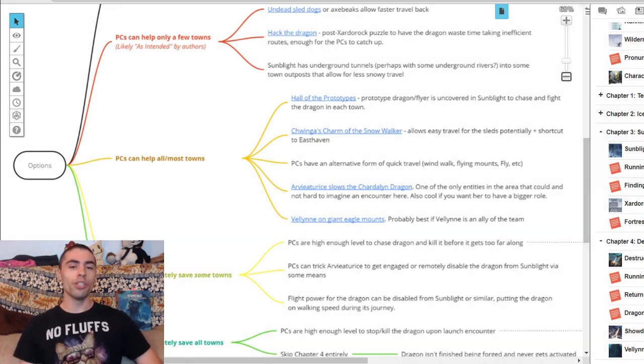Next is Chwinga's Charm of the Snow Walker, which allows easy travel for the sleds and potentially a shortcut to East Haven. Your players make their way down, Vell and Harpell greet them, then a couple of Chwingas pop up and slap everyone with an awesome power and they start zooming across the snow — faster than they've ever moved, squinting against the cold air. All the while far off in the distance they see a glowing figure flying, and they know they have to beat it to the towns.